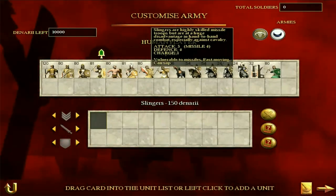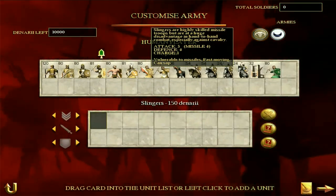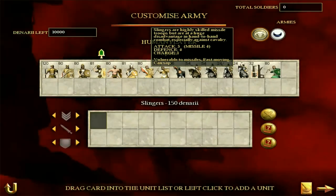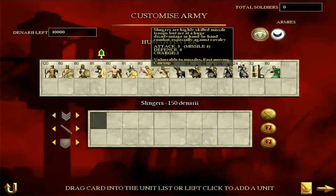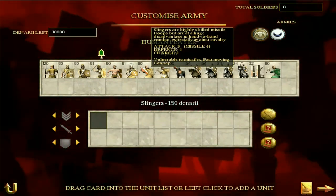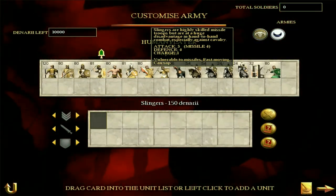Slingers — I don't rate them personally. They're fast moving but slow in terms of the actual missile attack rate, and their missile attack is only 4. They're not great in melee either, so slingers are a little bit weak. And I'd say if Spain has one weakness it's definitely in terms of the missile attack, because they haven't got archers — no long range missiles at all.